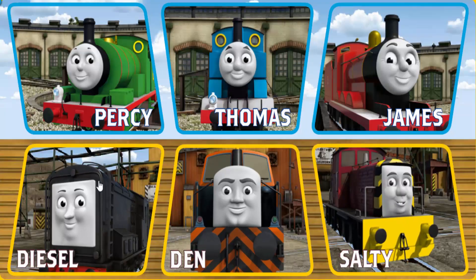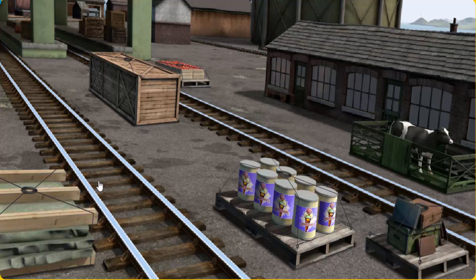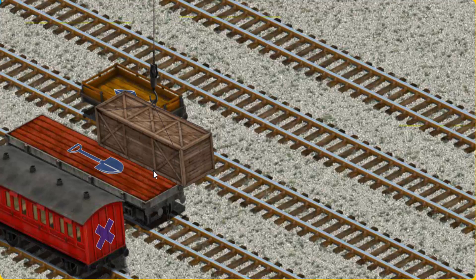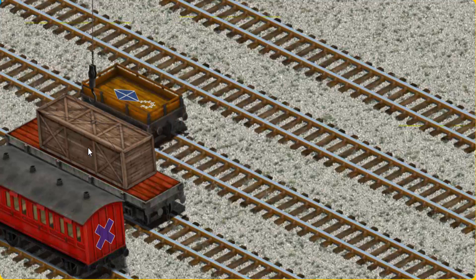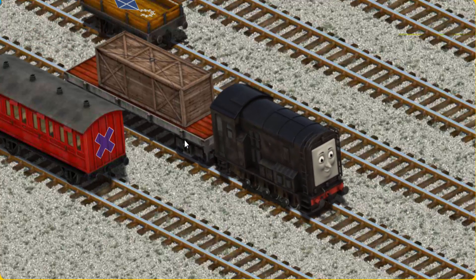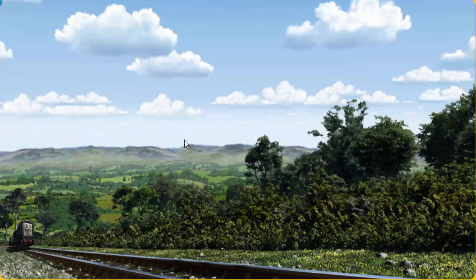Play again. It's a busy day at Brendam Docks. Thomas and his friends have many deliveries to make. Diesel must deliver the very long crate to Knapford Station. Help Cranky find the very long crate. Show Cranky where the very long crate — you found it! Let's lift and load. Now the cargo must be loaded. Show Cranky where the red flatbed with the picture of a shovel is. You found it!